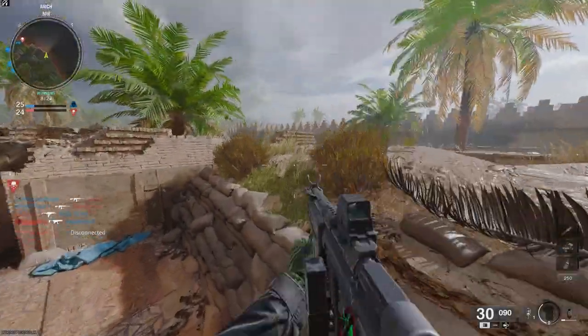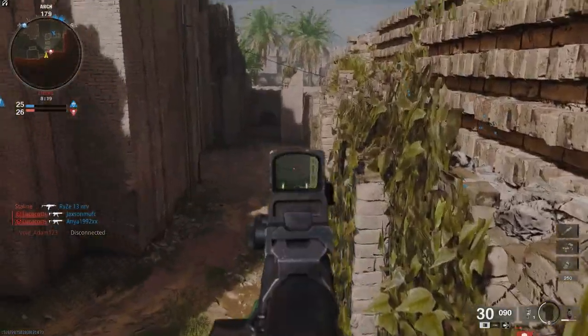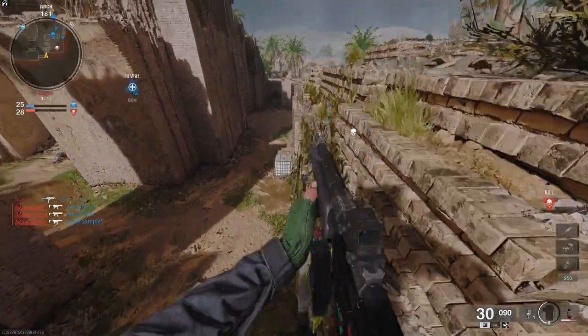For the next spot, here's a really cool ledge. If you jump outside the map, jump on this wall, and then run and jump onto this ledge, you end up in a high spot on the new map.